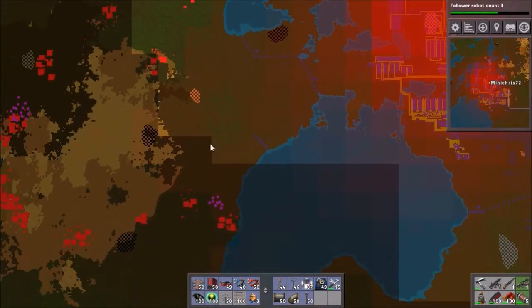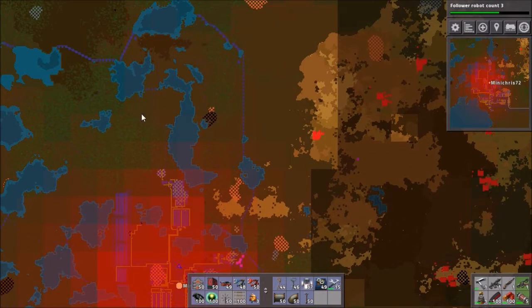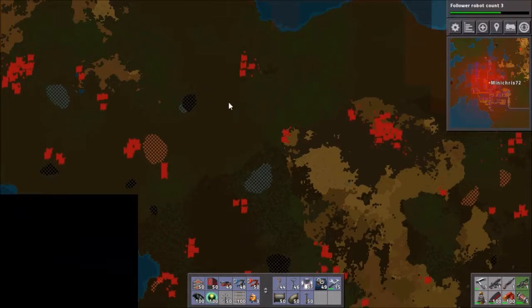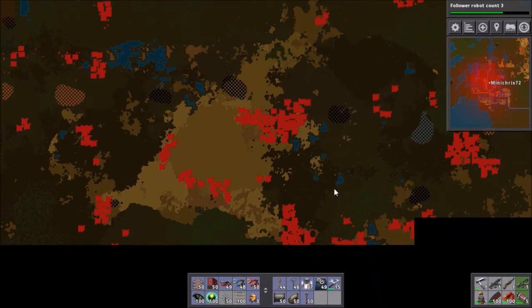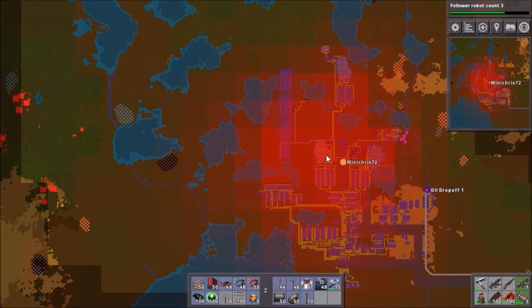I have spotted a nice patch of coal. We've got a couple of patches here - one available to us now up here, and one here available now. But we've got a nice chunk here and there. Down here is where the main of it is. We've got a bit there, a bit there, a bit there - four slots here. Look at all of this! So what I want to do first is get some coal to sort this out.